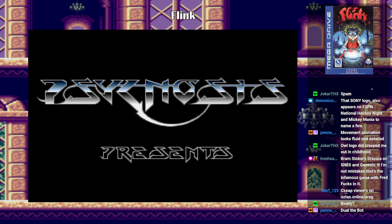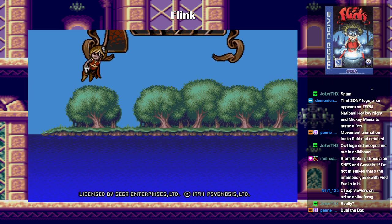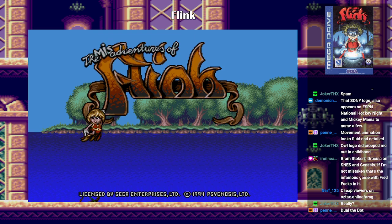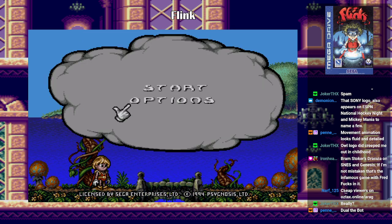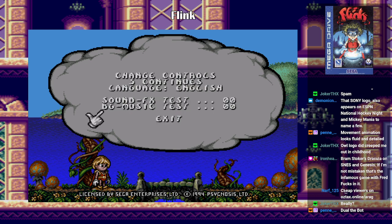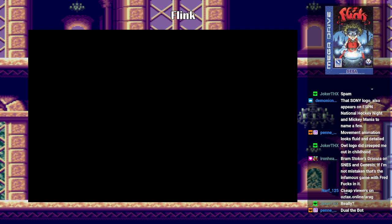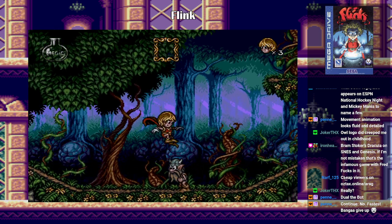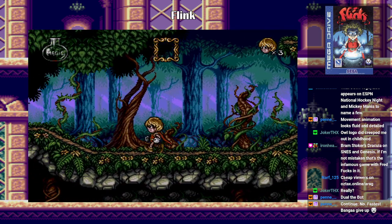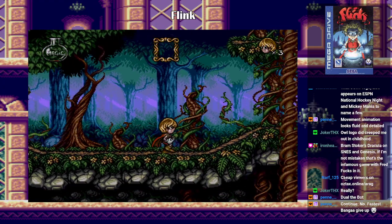Alright, so that's it for Flink. I'm just kidding. I had a bad start, so I just needed to de-rust. Alright, are the options the same? They are. Maybe you get more for your magic meter whenever you kill enemies.